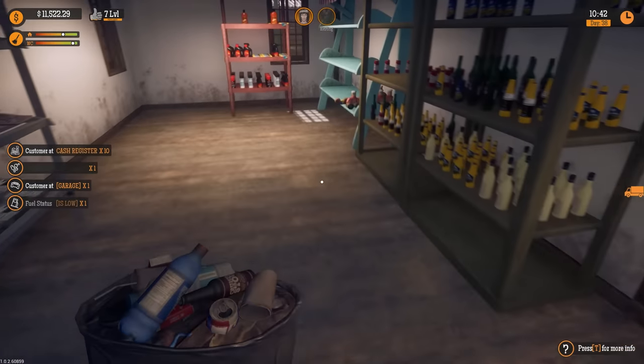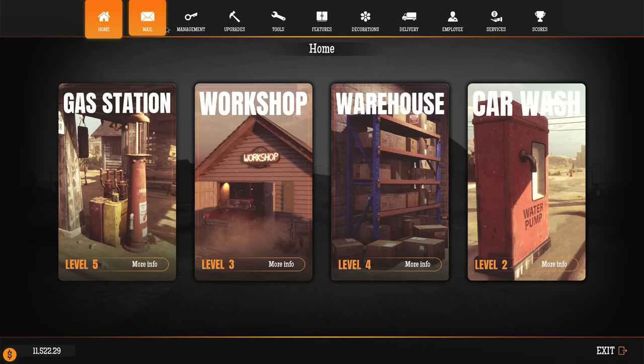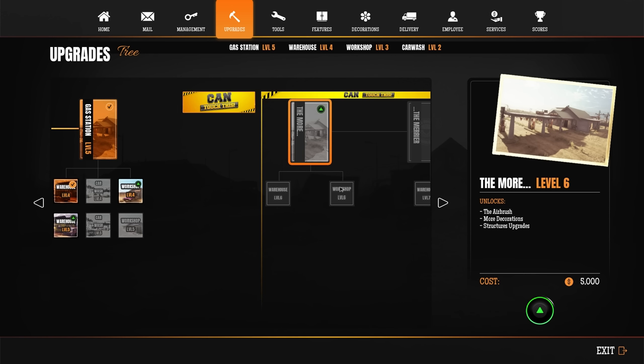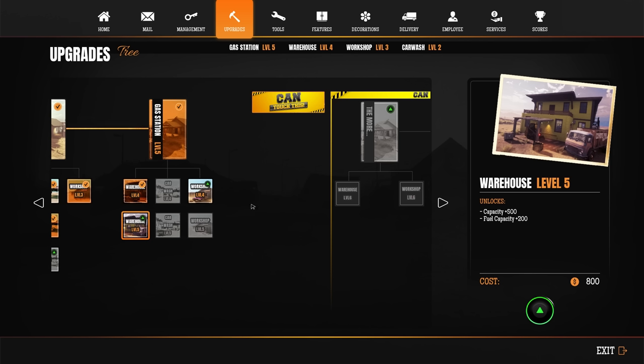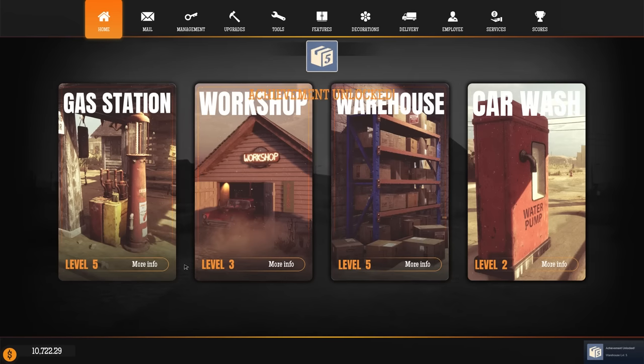I definitely need some more shelves before we progress too quickly. Let's get that stuff updated — I believe it's under upgrades. We've got airbrush, more decorations, structure upgrades... wait, level six — what is this? This is a DLC extension for the storyline I didn't even know about. Can we get up to level seven on the warehouse? Okay, 800 bucks for warehouse level five — let's do that. Station five unlocked — achievement, level five on the warehouse.